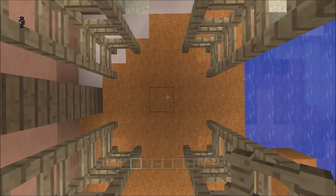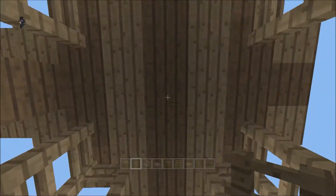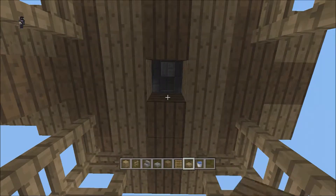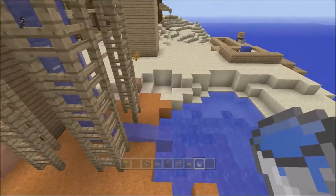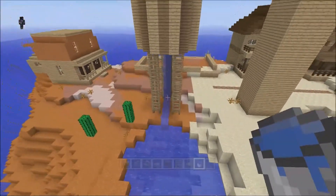Also, if I drop water straight down the middle, it should - because of the weird way that Minecraft water works - I don't think it'll spread out at the bottom. See, didn't think it would. The weird way Minecraft water works - there you go, we've got a water tower.